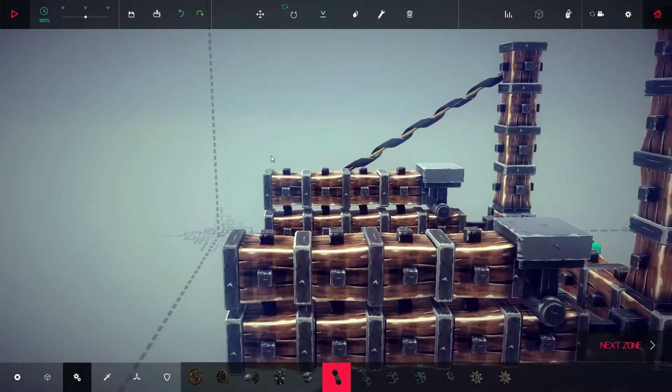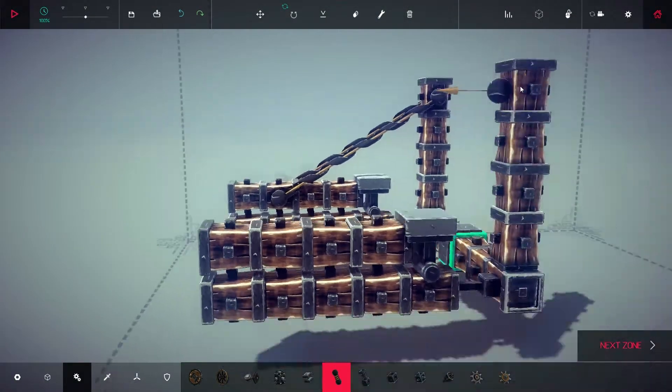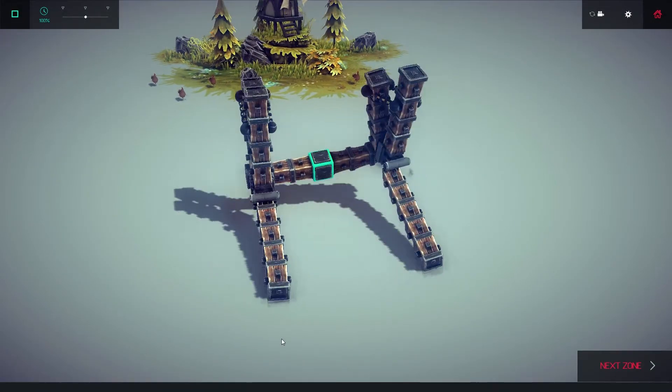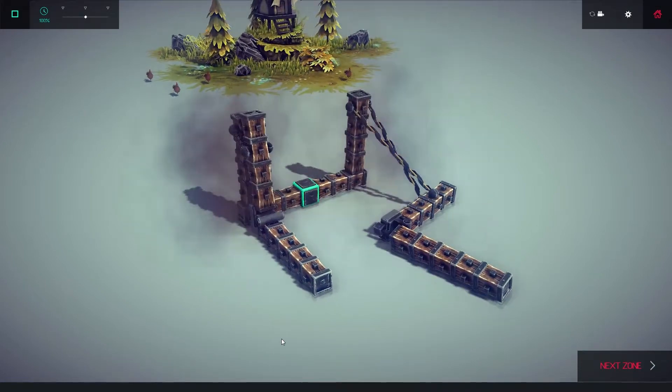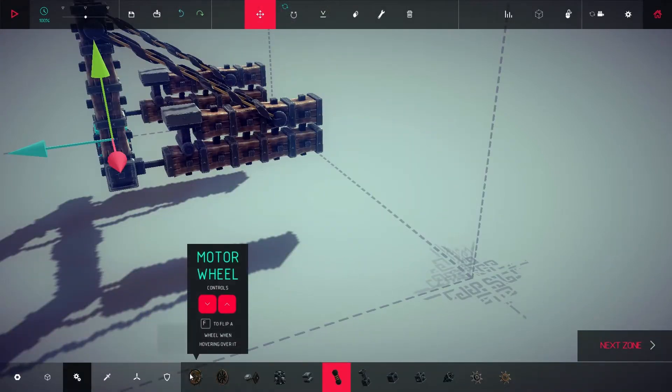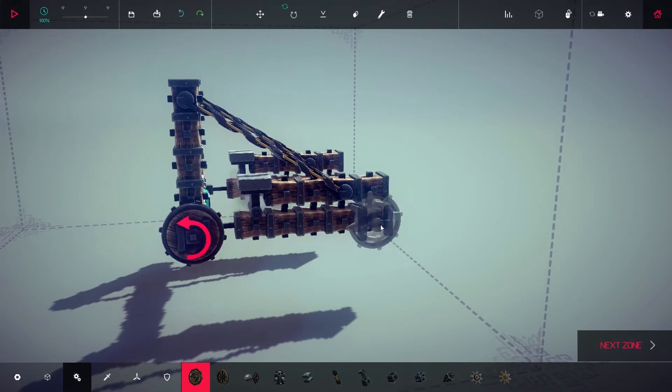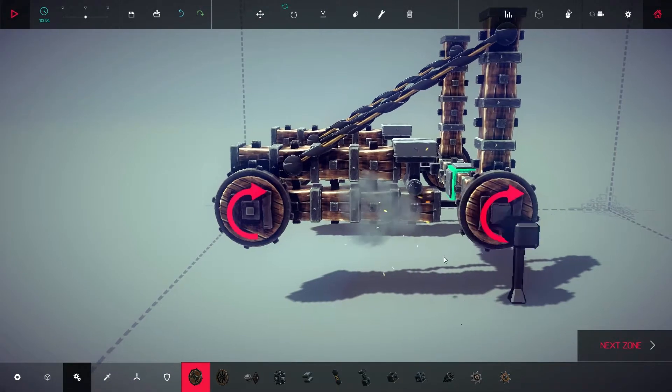Time for some basic catapult functionality. Using the retractable spring tool in the mechanical tab, attach your beams to your U-frame. The basic mechanics for a catapult are now in place, but as you can see, it's not very effective. Before we worry about making it a better weapon, let's get this thing mobile. Add a pair of motor wheels to the base of the U-frame and to the back of our bottom horizontal beams.